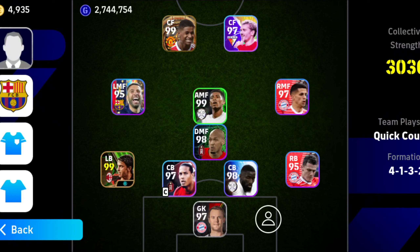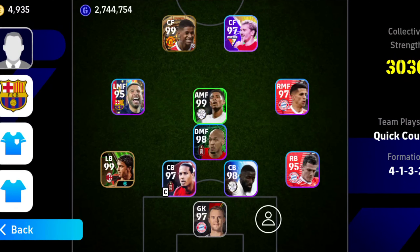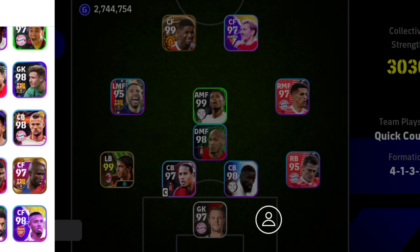For the fullbacks, this depends on how you want to approach the game. If you want to go offensive you can use two offensive fullbacks, but I'd recommend keeping at least one defensive fullback. You can use Costa paired with Robertson or Trent Alexander-Arnold, since Costa can play on both sides, as can Bavard. Always give Pinpoint Crossing to both your fullbacks.